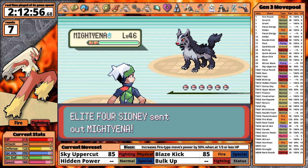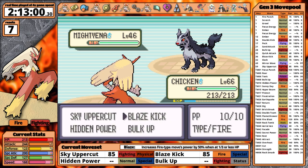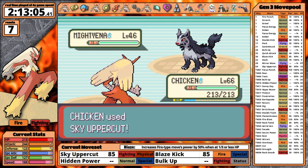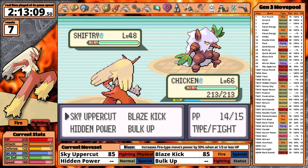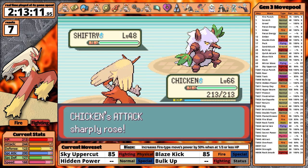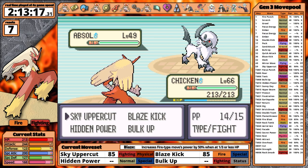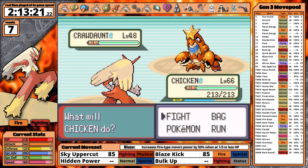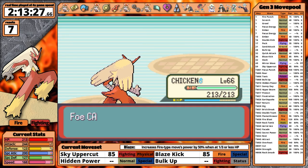Sidney opens with Mightyena — a strange lead for an Elite Four member. Intimidate lowers my attack, I use Bulk Up and get sprayed with Sand. Sky Uppercut still hits and takes the dog out. Shiftry is next — I try for Blaze Kick, miss, and it uses Swagger. Luckily I don't hit myself in confusion, and my next Blaze Kick incinerates the tree. Absol time: I snap out of confusion, connect with Sky Uppercut, and the Disastrous Dog has a disastrous day. For his final two members I continue to get good accuracy luck — take that, Sand Attack.